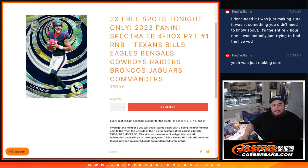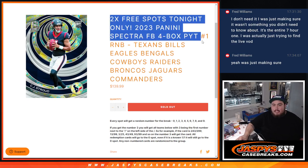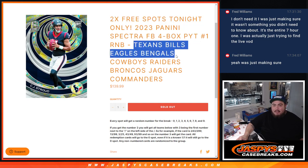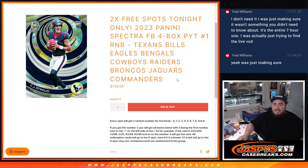What is up everybody, Jason here for jazpyscasebreaks.com. We just sold out this Spectra random number block. For Pikachu number one, this features the Texans, Bills, Eagles, Bengals, Cowboys, Raiders, Broncos, Jaguars, and Commanders. You get a piece of these teams via the serial number.